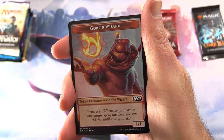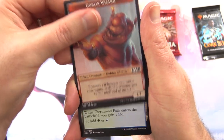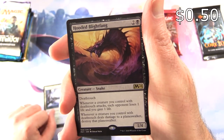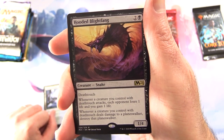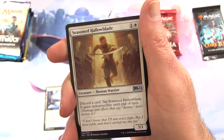We start off with a Goblin Wizard token — very cool pull indeed. A Thornwood Falls, and the rare is Hooded Blight Fang: Creature Snake, 1/4/3, with Deathtouch. Whenever a creature you control with Deathtouch deals damage, each opponent loses one life and you gain one life. Whenever a creature you control with Deathtouch deals damage to a Planeswalker, destroy that Planeswalker.